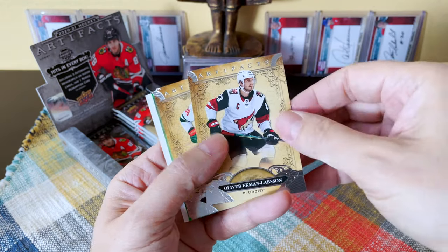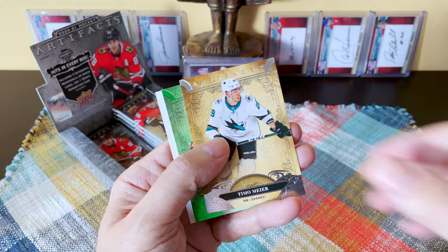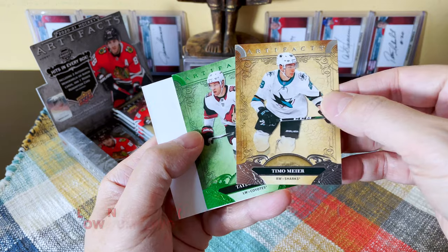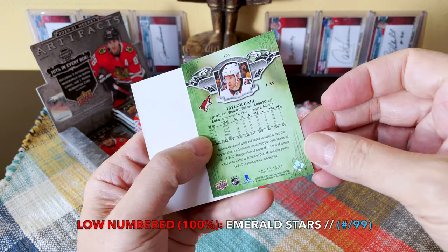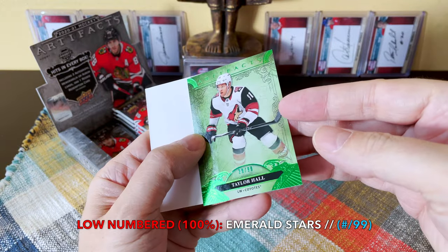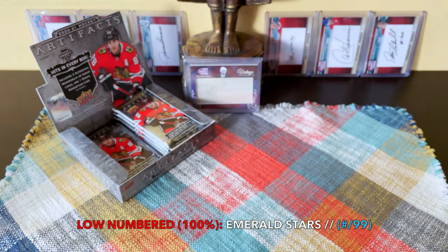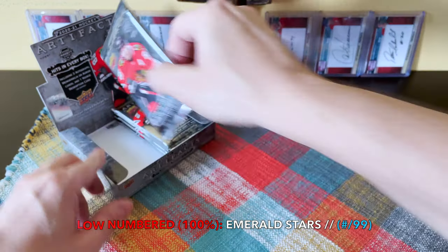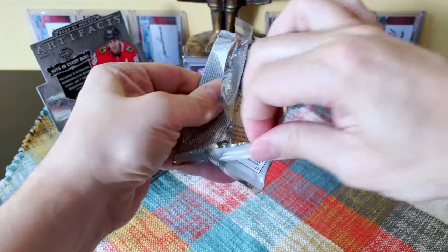We'll get what we get and complain if we have to. There's OEL, there's Zuccarello, there's Timo Meier who does all kinds of things without the puck — and there is a Taylor Hall numbered to 299! That's pretty nice looking — an emerald, I'm guessing. First overall in 2010, so it's been about 10 years.